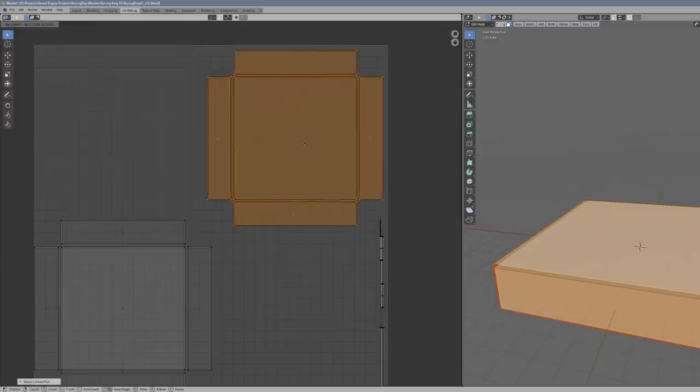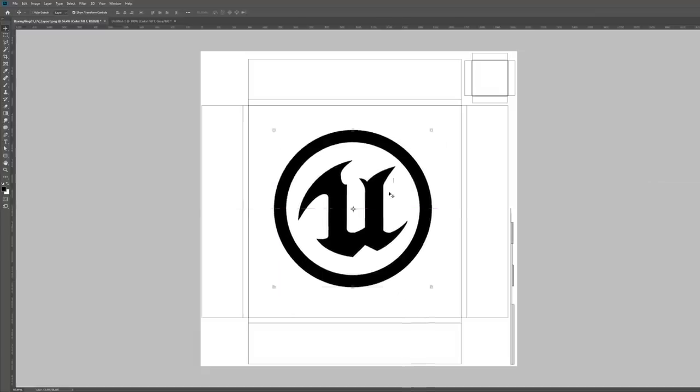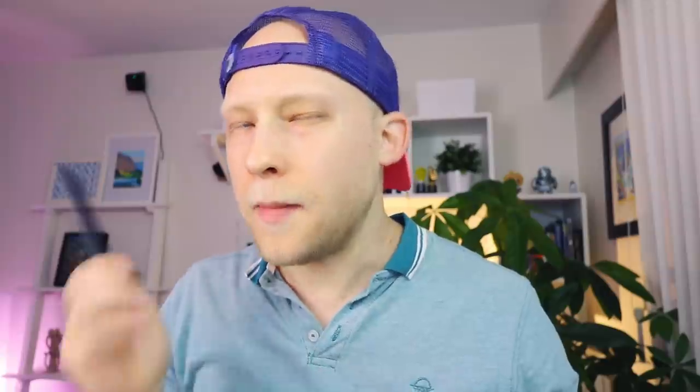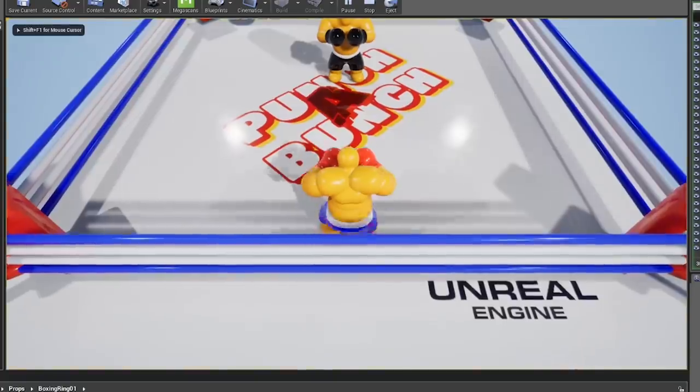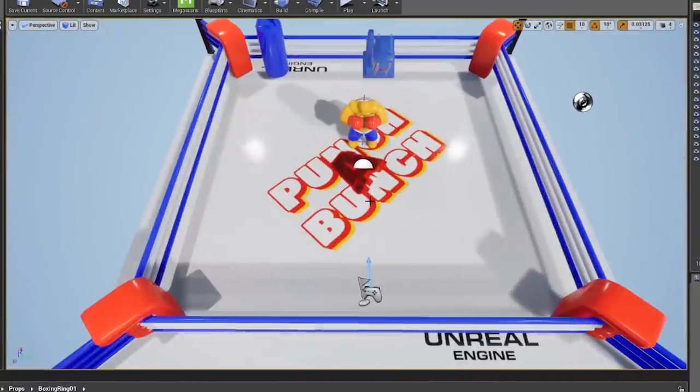I quickly UV mapped the boxing ring and set it up so that I can quickly create different skins for the ring in the future. I'm also thinking I could share this with you guys so you can come up with designs as well — smash like for custom designs. Oh, this looks official! I like it. It's clean.